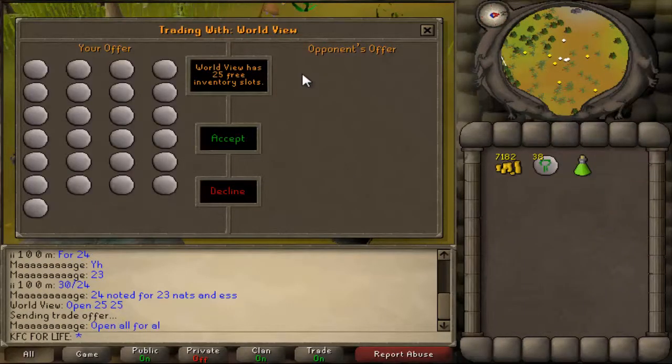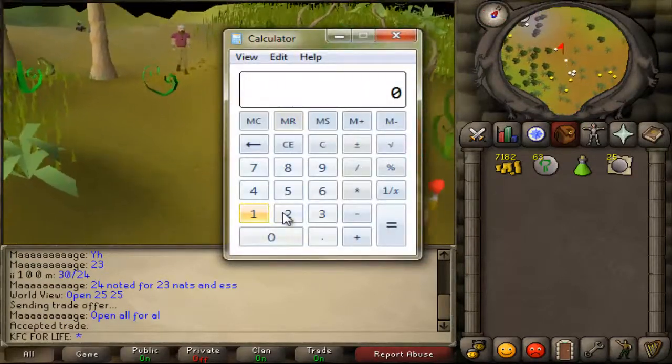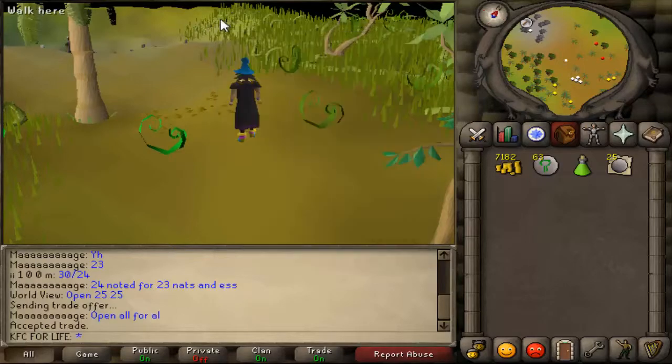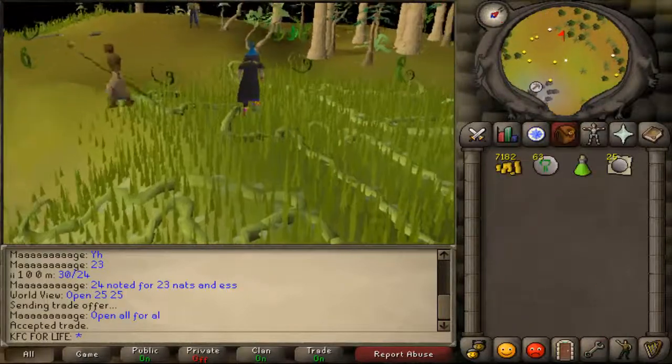We're going to give him 25 noted essence and he gives us back 25 nature runes. There we go, accepted. Now we've made a nice chunk of money — 25 nature runes, and you can sell natures for 290 GP each, so each trip we're making roughly 7k. These trips barely take a minute to go back and forth if you have high enough Agility to run.